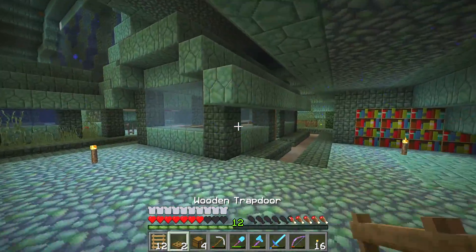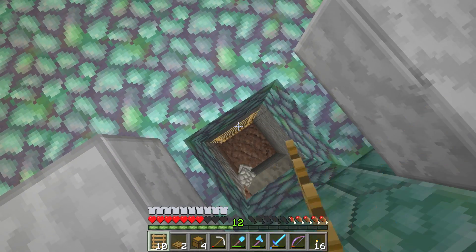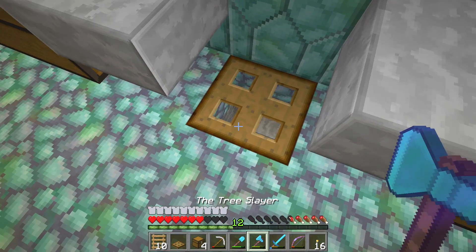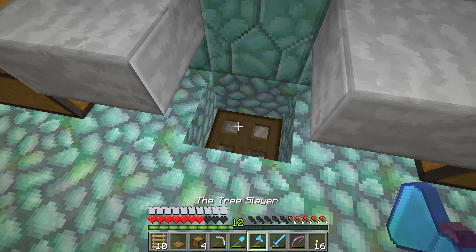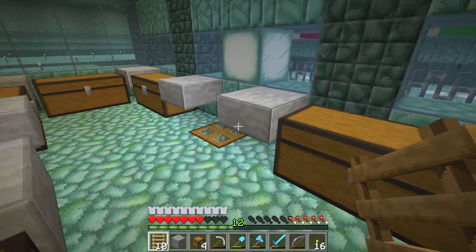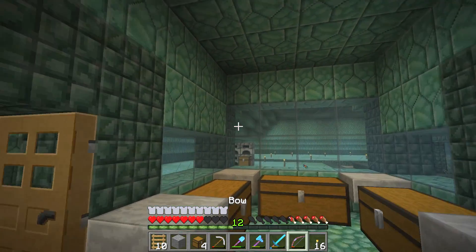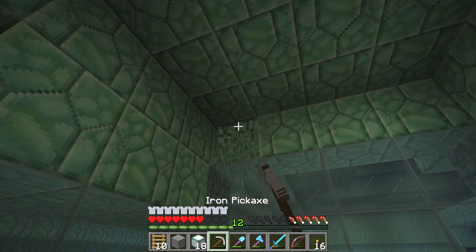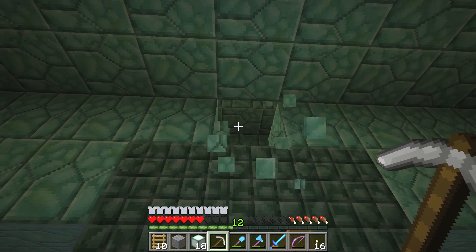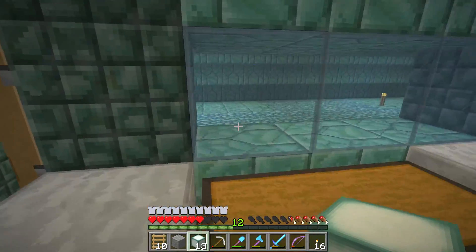Trapdoors — and obviously maybe some ladders. I don't want to do a half-assed job. Let's just head inside and place these ladders right down here. That is the wrong way — double damn it. There we go, that's what I'm looking for. So that will be the official way down into the mine, and then obviously we've got all this storage right here as well. Just a couple of finishing touches — we'll put some lighting around here and one maybe up here. There we go.